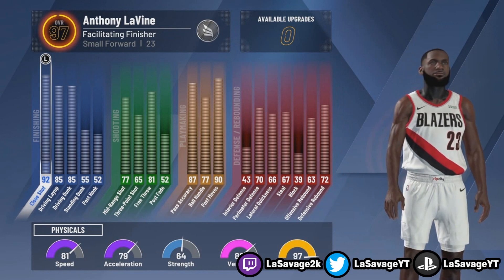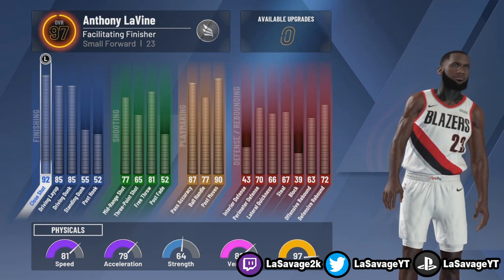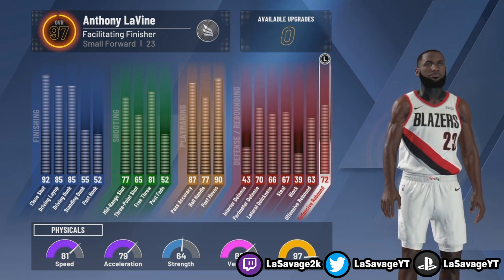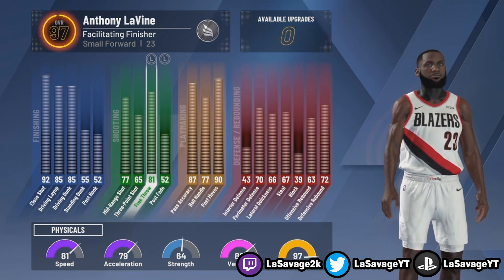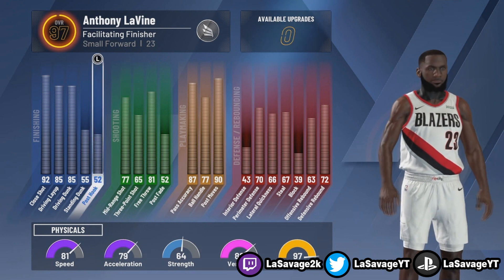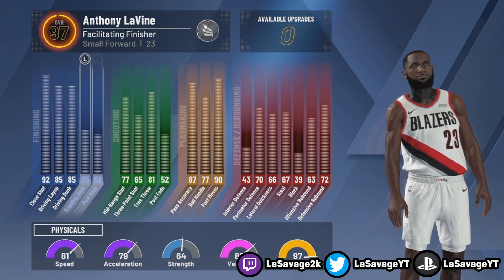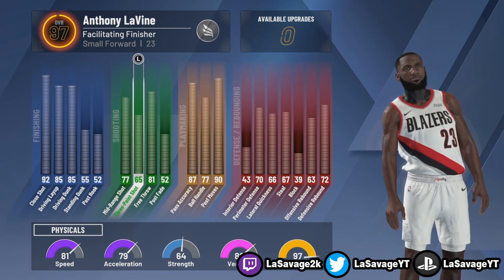In today's video, we're going to be taking a look at my facilitating finisher and the brand new 97 overall I have this guy at — all the attributes, all the badges, and all the jump shot stuff. I'm going to keep that for another video, since this video is already a little too long.